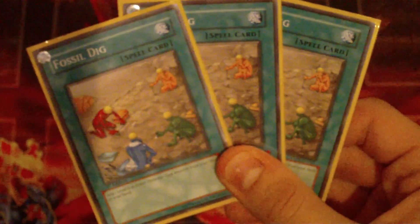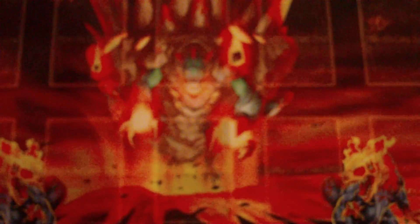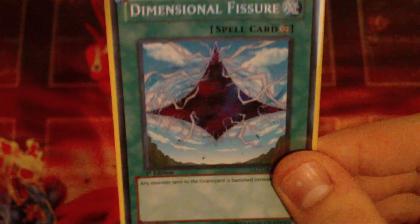The spells: I have three Fossil Dig, two Forbidden Lance, one Monster Reborn, one Heavy Storm, one Dark Hole, one Burial from a Different Dimension, one Dimensional Fissure, and one Soul Absorption.